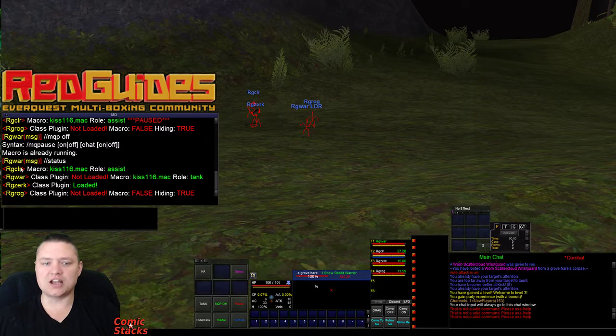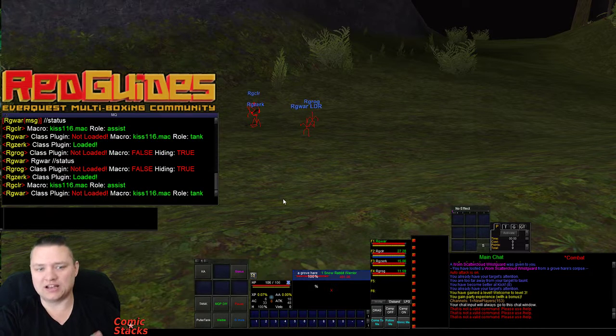Good to go. So this is just a nice way to be able to hit a button or type out status and have everybody let me know if they're ready to go. We'll probably add some more features as we go along, maybe add some of the other macros around at Redguides with important information like role with KISS. Role is really important for me since I primarily play my tank — I like to know if my tank is in puller tank mode or just tank mode, because if he's in puller tank mode he's going to run away and do badness. So this allows me a quick way to take a look and see my dudes are ready to go.